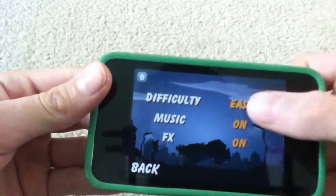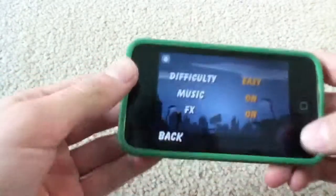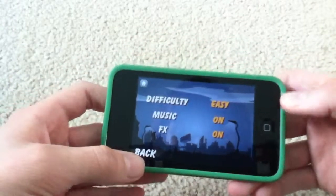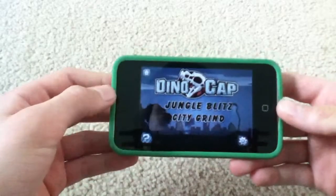And then we have settings. So we have difficulty — easy. You can go easy, medium, or insane. Easy is really easy, but it gets really hard around level 12, maybe. And then I couldn't even imagine insane.